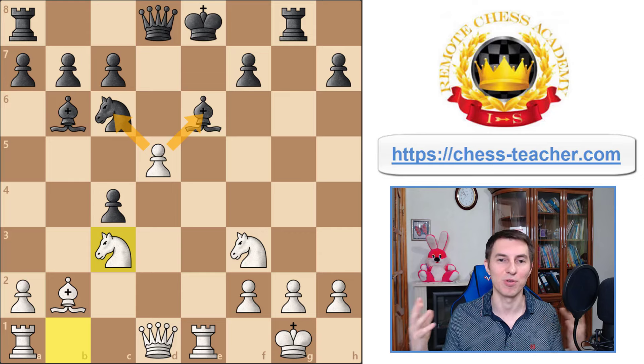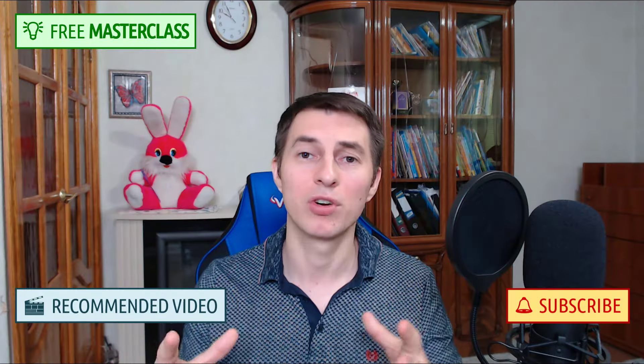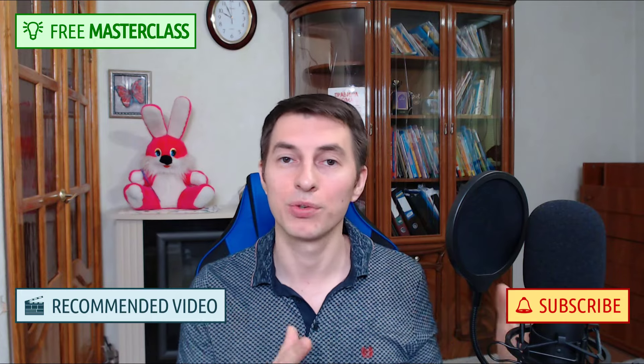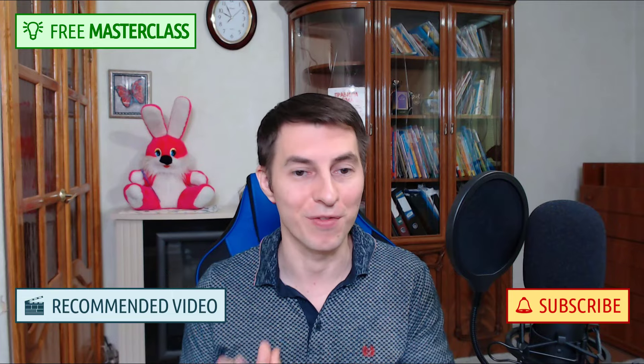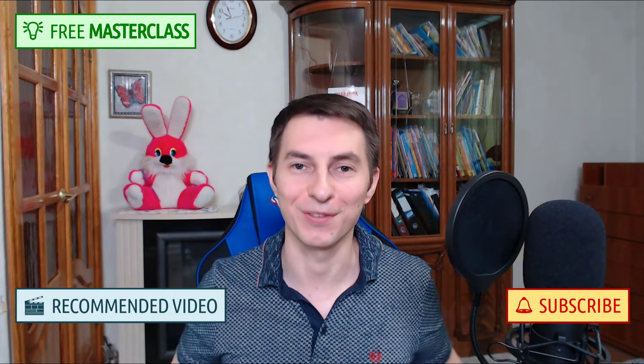That's another cool variation where black tried their standard idea and it completely failed. To wrap this up, here is a puzzle of the day — the position arose from the Evans Gambit, so you can both brush up your tactical vision and learn a common tactical motif in the Evans Gambit. It's white to move and win — if you can find the solution, write it in the comments below. If you want to develop your attacking style and know how to find attacking moves, attend my free masterclass by clicking the link. Wishing you crush all your opponents in the most spectacular style possible!